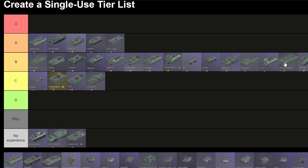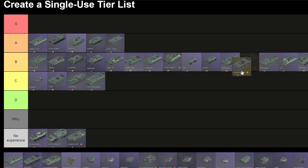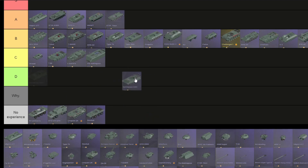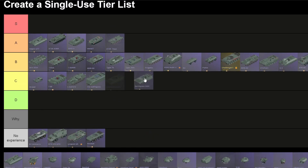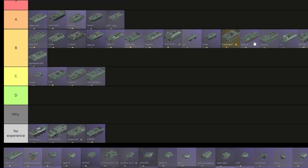The IS-3 can at least flank, so it's above the Mouse. The Mouse is going on C. The Challenger 1 can actually rank higher because of its high mobility, so I'm gonna put it above the Chieftain, above the AMX. Battle Pass 50M hull — this is a pretty good hull, though its acceleration is not that good. So it's gonna be on low B. The AMX 50 will also transfer down once.